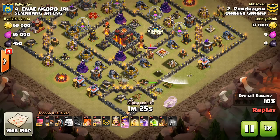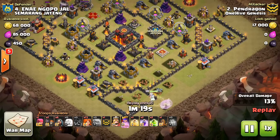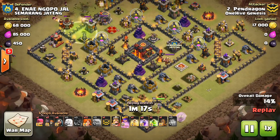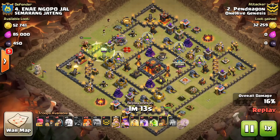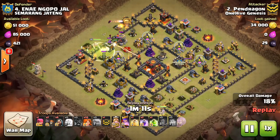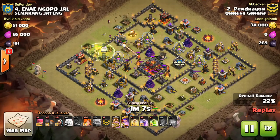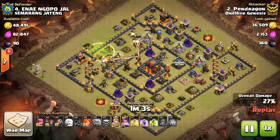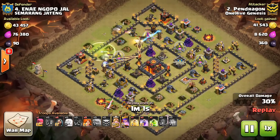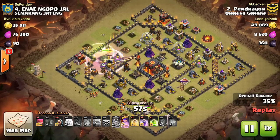Look for a point in the Queen Walk when there's not going to be a whole lot of pressure on her — that's when you want to lure out the CC and let her deal with it, so you don't have to waste her Rage. The jump goes down. I found it's easier to use a jump rather than Wall Breakers for the other side of the funnel — for the Golem, the King, the two or three Valks, the Wizards — because Wall Breakers are a lot to worry about in the heat of battle. The jump goes down and makes sure the King comes in.